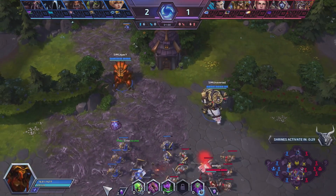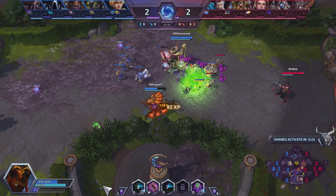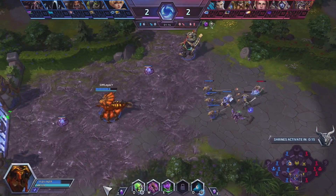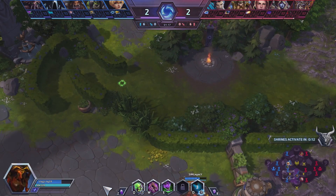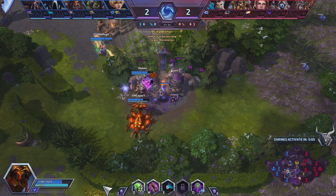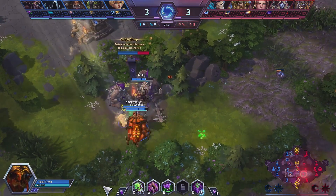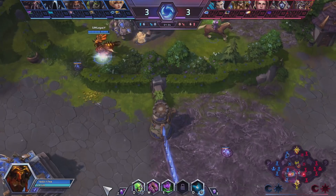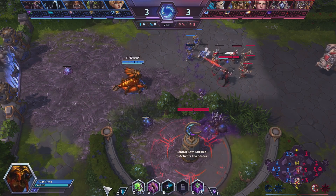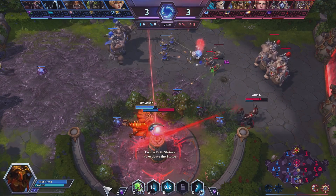Yeah, so the biggest issue with Zagara is being really susceptible to dive. Some good heroes against Zagara are things like Genji and Zeratul. Those are some of the things that make Zagara lean into being a last pick type hero. But you can already see the benefits Zagara provides with rotations — the entire middle of the map is creeped up and there's just constant vision on Muradin.